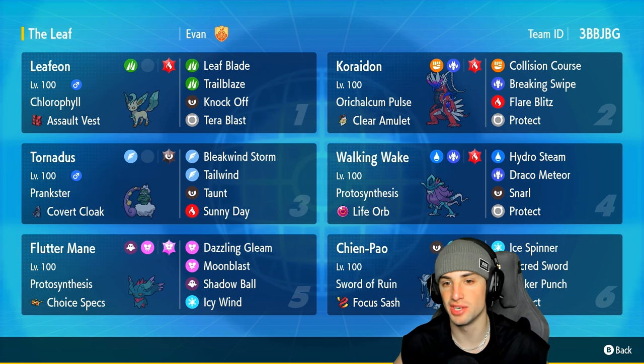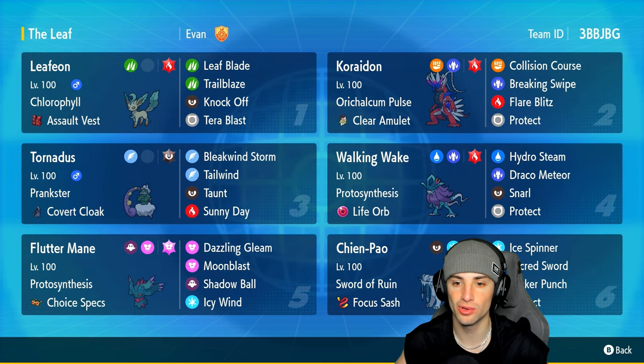Our sun setter and restricted Pokemon for today's video is Koraidon with Calcum Pulse and a Clear Amulet as its item. It's got Collision Course, Breaking Swipe, Flare Blitz, and Protect — a pretty normal move set for any Koraidon.